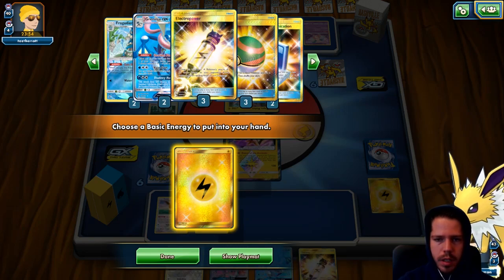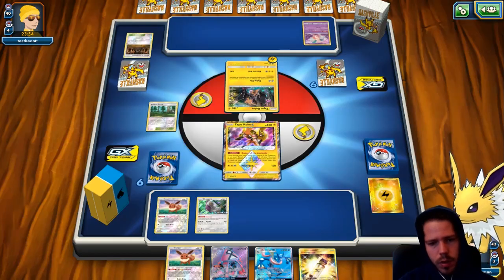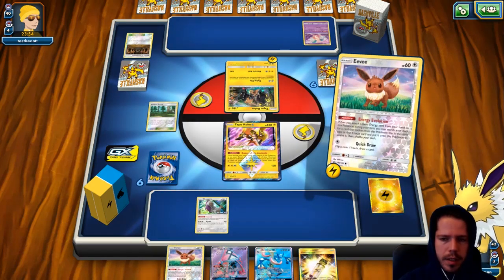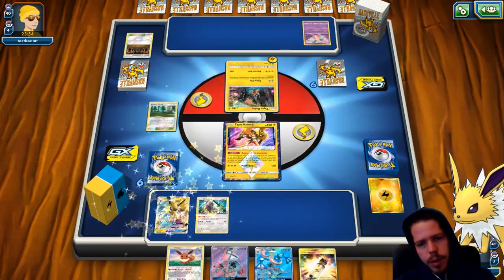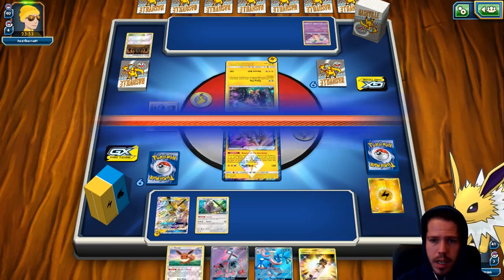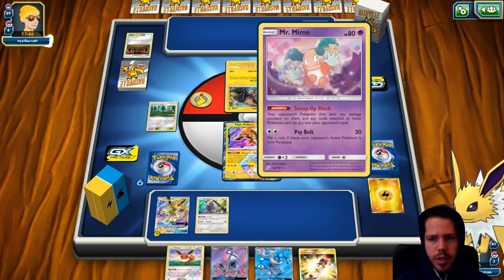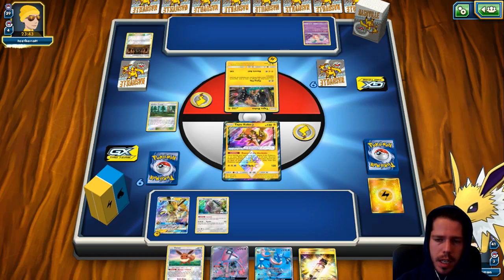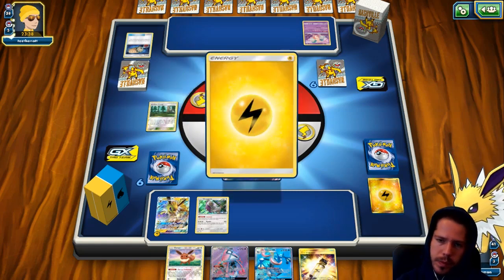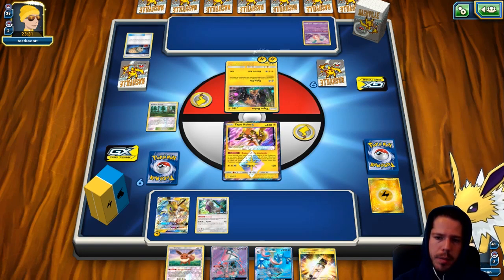Along with the other Viridian Forest, one Pokemon Communication, one Electro Power, one Frogadier, and one Eevee prized — the Eevee is actually in my hand though, so not terrible prizes by any means. I would have loved to establish a Froakie here but it's not looking like that's going to be possible. With the stadium and energy in the discard, my Tapu Koko will be much better. Hopefully over the course of two turns I can pull off a KO. Even as a GX deck against a non-GX deck, I should be able to get some two-prize turns to close out games.